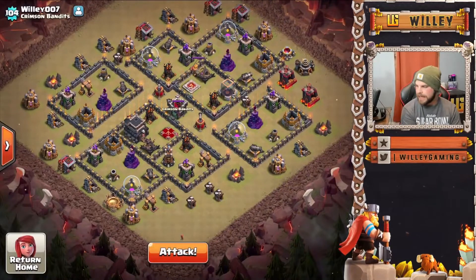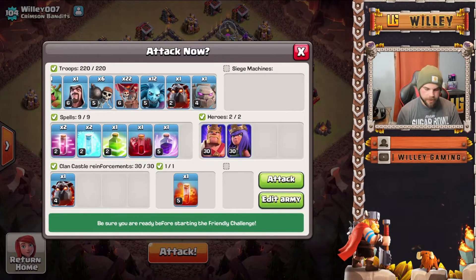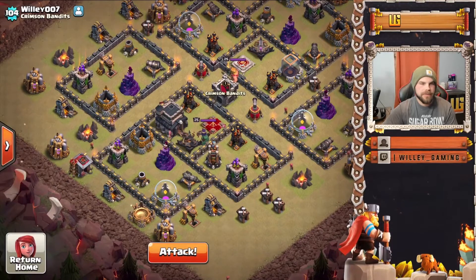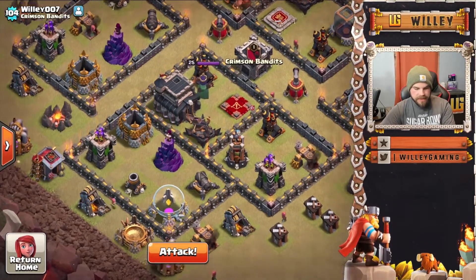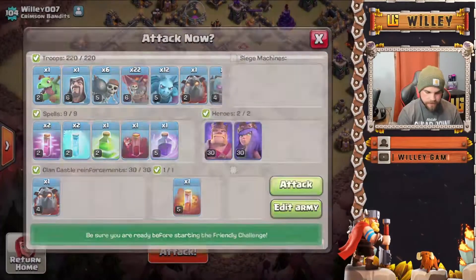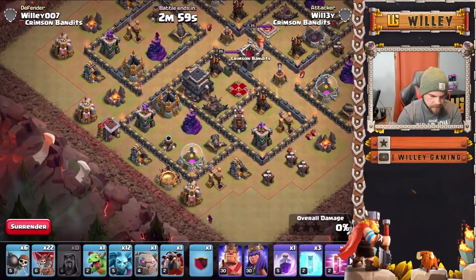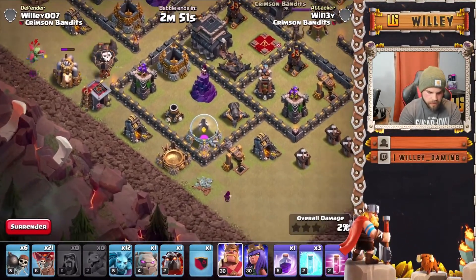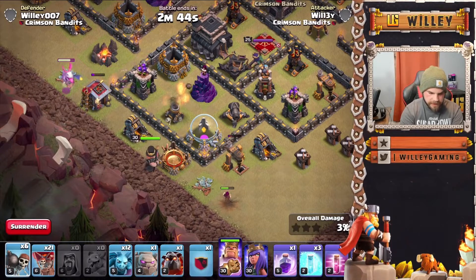Moving on to the next army — we're going to be looking at LaLo, specifically sui LaLo, where the heroes with a golem make a push into the base. For LaLo you want to get the CC out of the way and get the queen out of the way, then pick up as much value as you can. In this case I'll also be getting the X-bow, wizard tower — which are big for protecting the balloons — and a couple of air defenses as well.